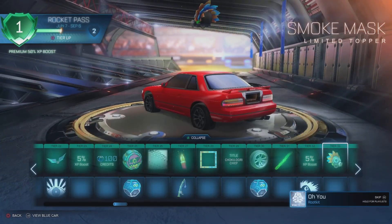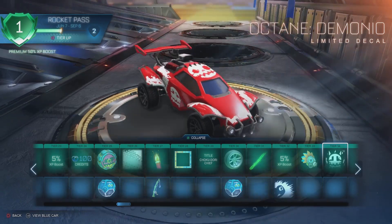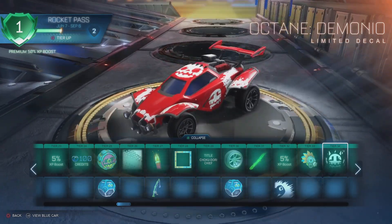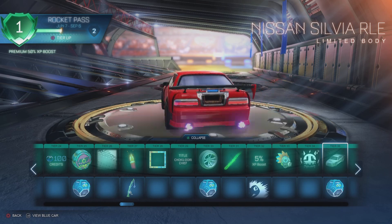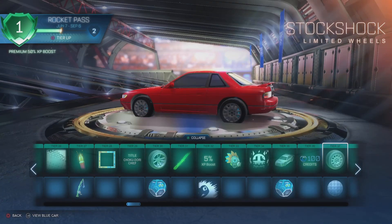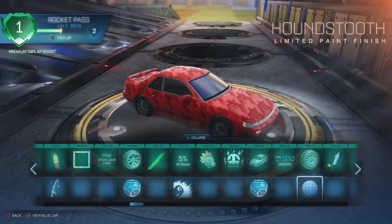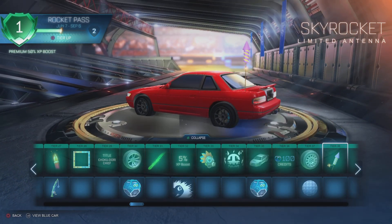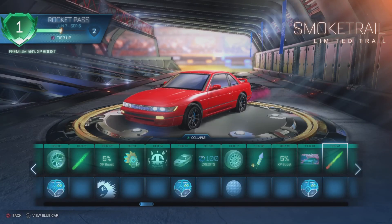Smoke Mask. Octane Demonio — cool, I like that decal, kind of like a Mad Max theme. Oh, that's what we want — tier 35, the Nissan Sylvia Rocket League Edition! That's beautiful. 100 credits. Stock Shock Limited wheels. Houndstooth paint finish — nice. Skyrocket antenna. Nissan Sylvia player banner — that is so cool, so clean. The smoke trail is definitely awesome.